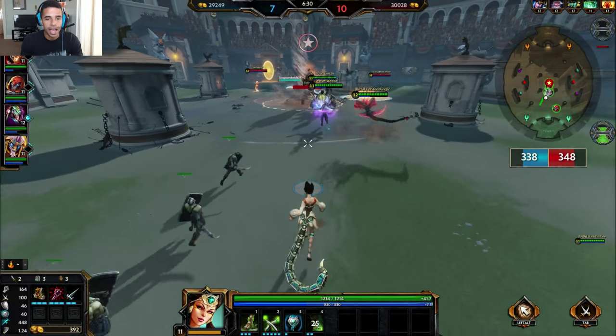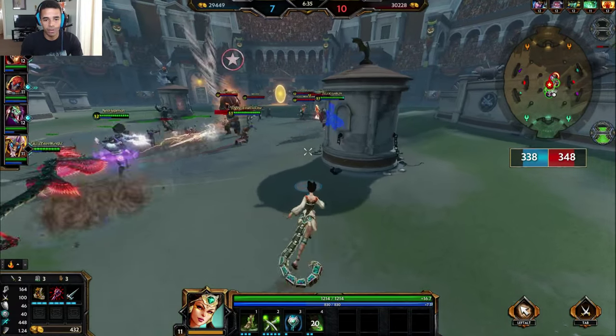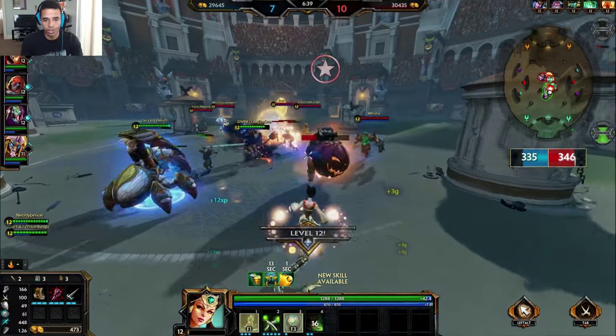And what does that look like - how does that really work? Well, each dash can actually apply the same on-hit effect of a critical hit, as your base stack. Which is very, very strong.